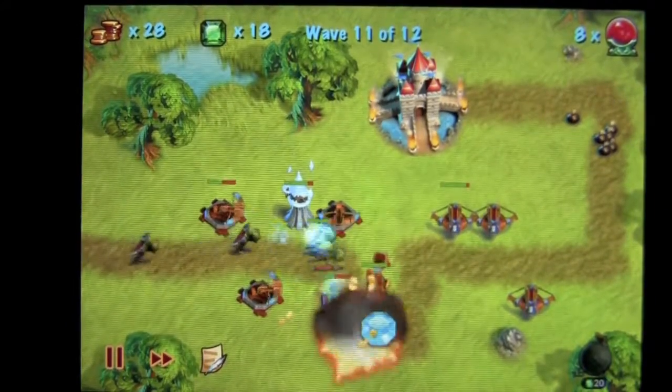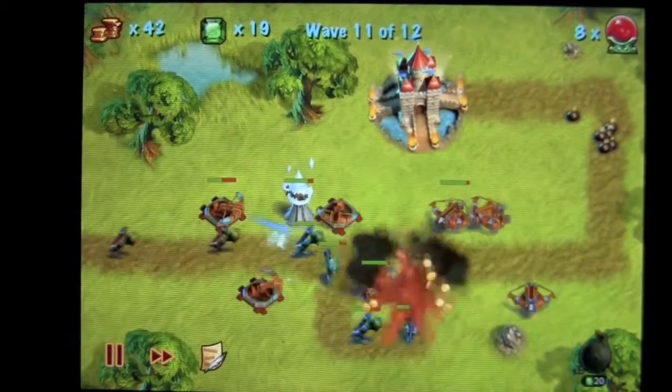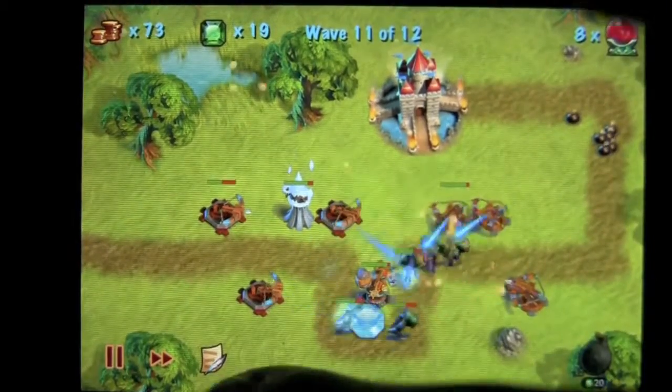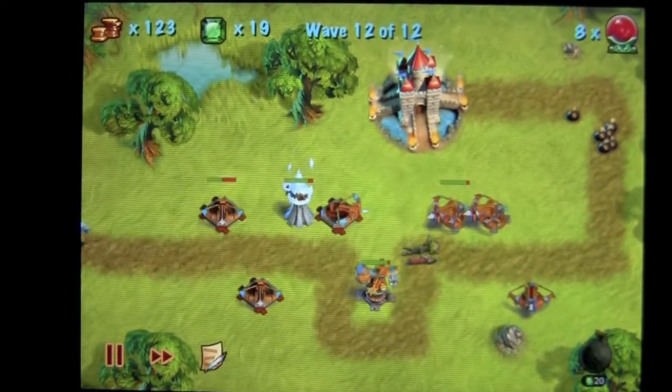Survive the next two waves. We haven't lost any hearts, so we'll have a perfect level, plus we've got the bonus mission. Down on the left is your pause and your speed-up button. You can also go back to the menu by tapping on the parchment and feather — old style writing.